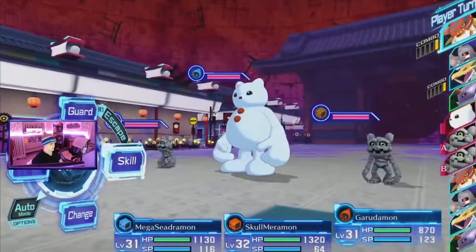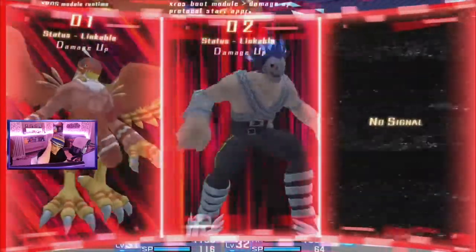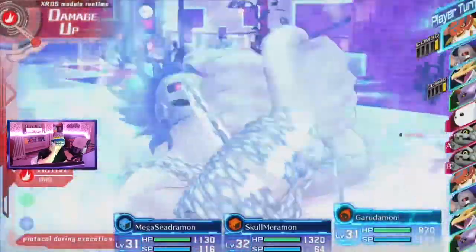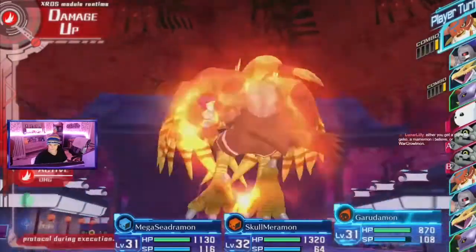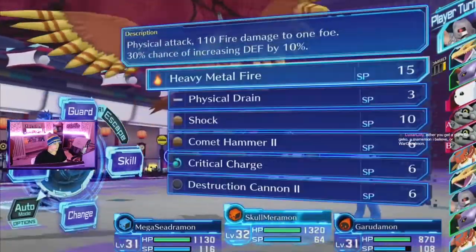The maximum amount you can increase is totally based on your ABI, which you get from Digivolving and De-Digivolving. The total amount of stats you can increase is your ABI divided by 2 plus 50, and this applies across all stats combined.